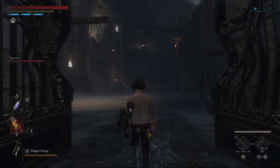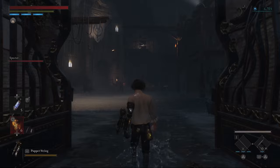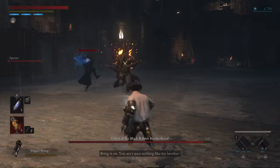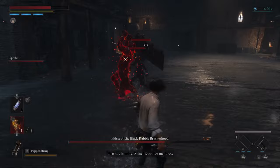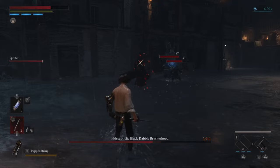I'm gonna be showing you a way that takes away completely any need for blocking or perfect parries, because that is something that most players are struggling with and it needs to be pixel perfect, so we are not gonna be dealing with that. From the very beginning, the boss is gonna be giving you his undivided attention, so just keep throwing your throwables at him and dodging away, because you don't need to be close at all for this to work. Go through all of your throwables and just keep throwing them.